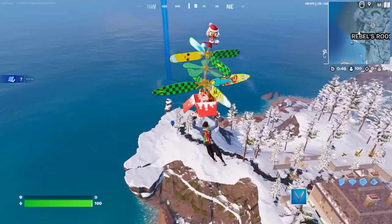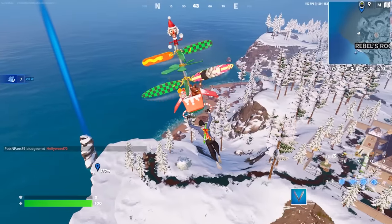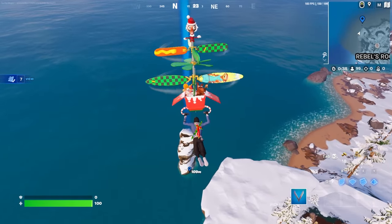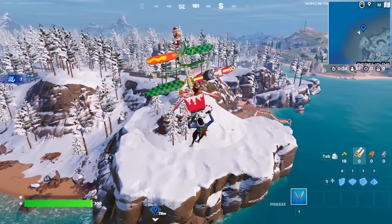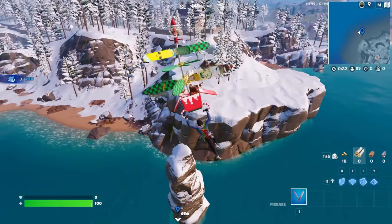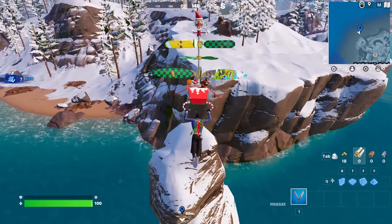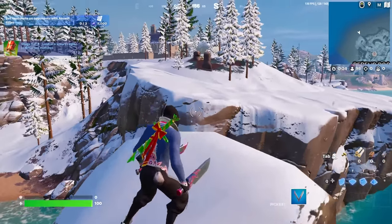I definitely recommend following the steps I'm doing right now. It's honestly the best way to do this Fortnite glitch and get free skins. I'm going to fly in and land on this rock near Rebels Roost. I'll go into the next step — I didn't even realize this glitch was so broken, but then I did it and got every skin.